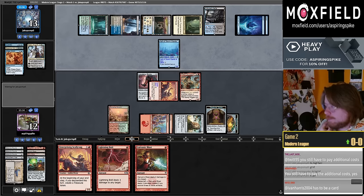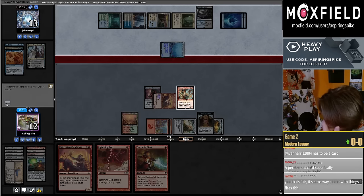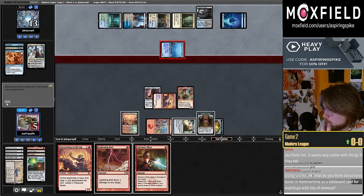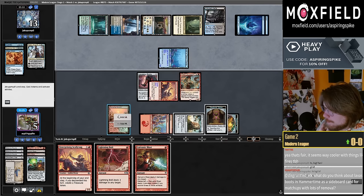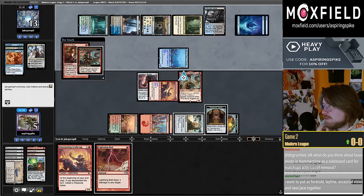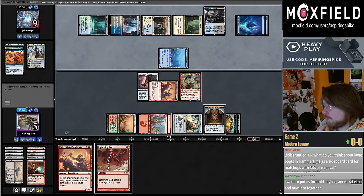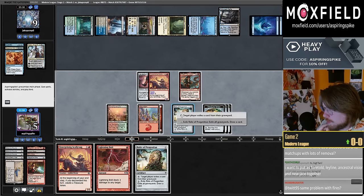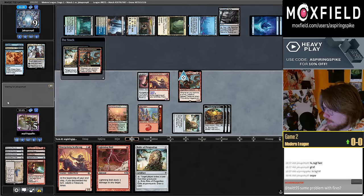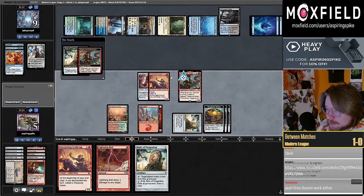Love to see this. Galvanic Blast seems pretty unlikely they can counter. Commit the crime of the Galvanic Blast. It's really nice that Magda very often is just making two treasure tokens on the turn cycle. I'm going to go ahead and tap the new treasure token — nice.